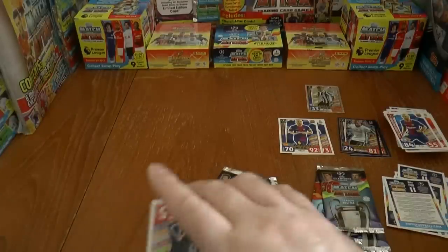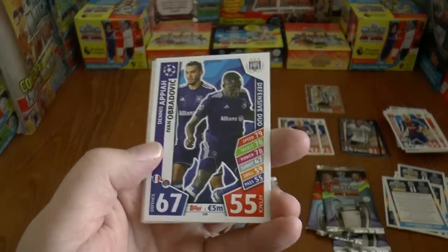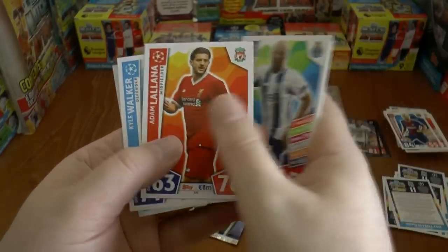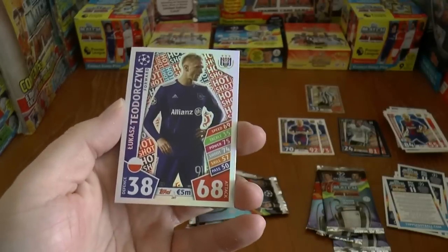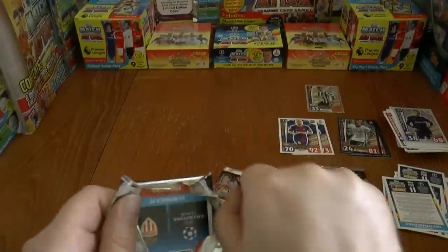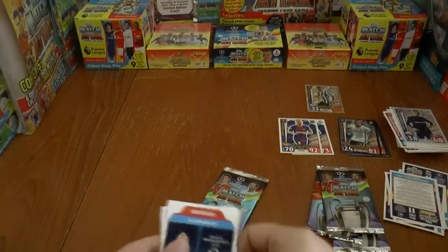Moving on to our next, we start with Apaya and Abradovich of Anderlecht, and you've got Cels also of Anderlecht, Danilo Lalallana of Liverpool, Kyle Walker, and Lucas of Anderlecht completes that pack. Two standard packs left, and then we're moving on to the limited editions — I bet you it'll be Bronze Ika Casillas.